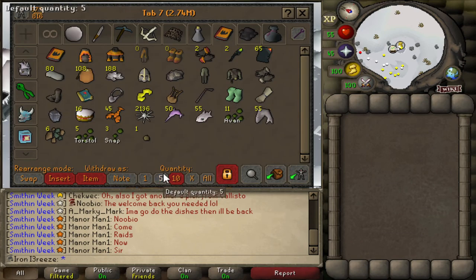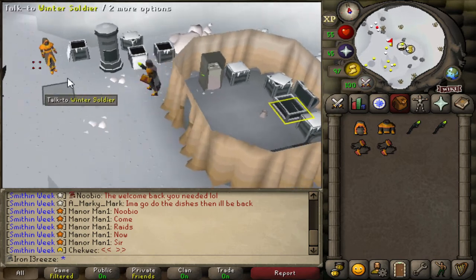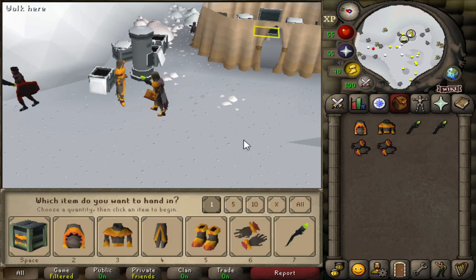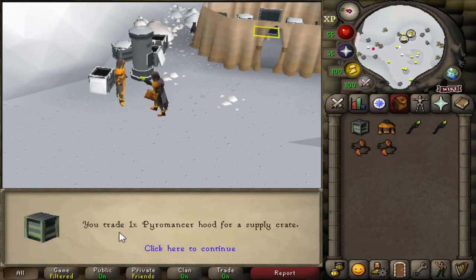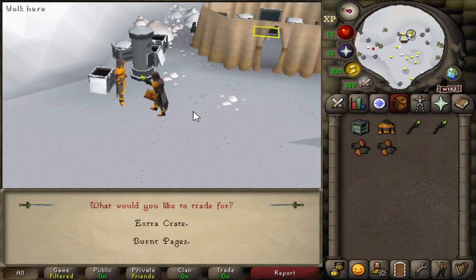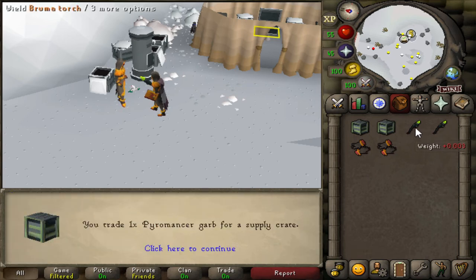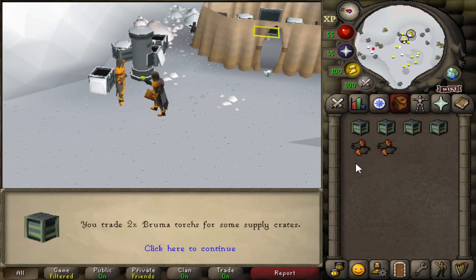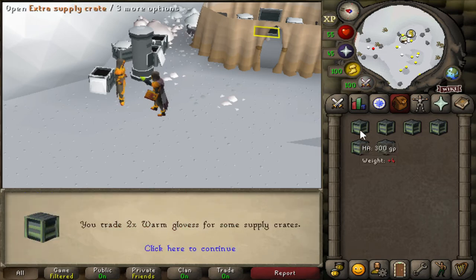I'm actually going to trade in the extra duplicate pieces we got - I don't know if we can trade in the gloves or the torch but we'll see. We have the full outfit so there's no point keeping these, let's just trade them in and go for extra crates. You can trade in a bit of everything. The torches give an extra crate as well - so we've got another six crates now. These crates only give us one extra roll, but at the chance of getting a pet it's worth it.